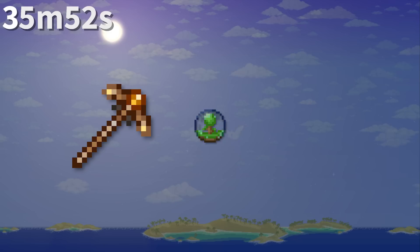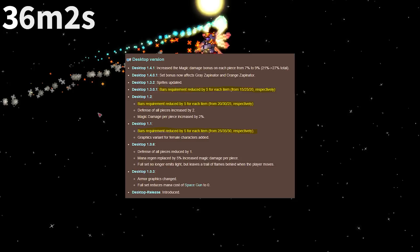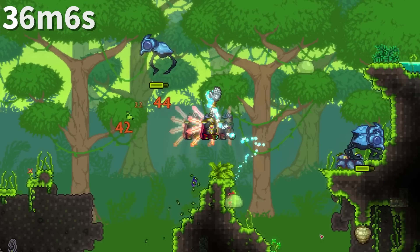Apparently when they were introduced, the Fossil Pickaxe, Tree Globe, and World Globe would fall through blocks, ignoring collision checks when dropped. Meteor Armor has a history of becoming cheaper over time, as its cost has been reduced by 5 per armor piece 3 separate times in its history.